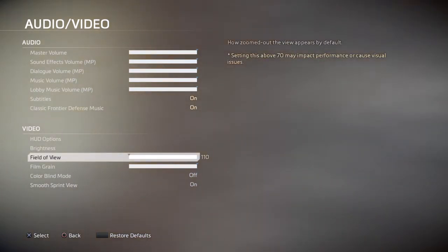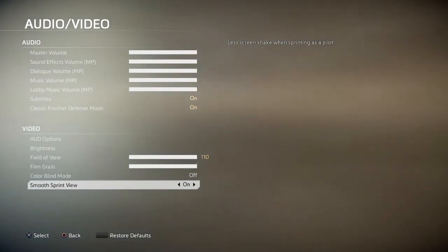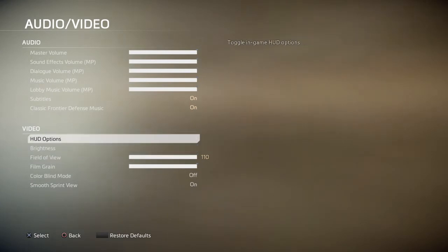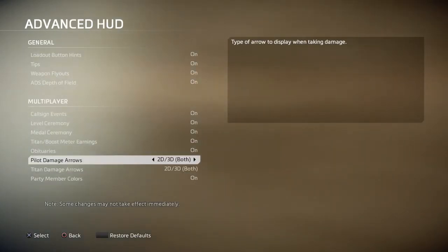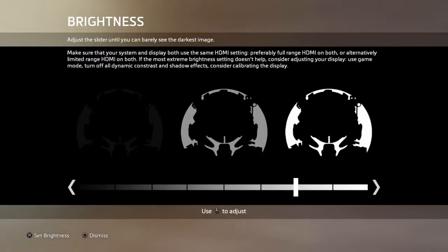Field of view must be on 110. If you have it on 70, I'll show you the differences — if you have it on 70, I don't know what you're playing, I'm sorry. You have to have it on 110 because this helps performance so much. You also want smooth sprint, pilot damage numbers — the yellow marks what I've changed, by the way. Brightness you can test yourself, but midway would be good.